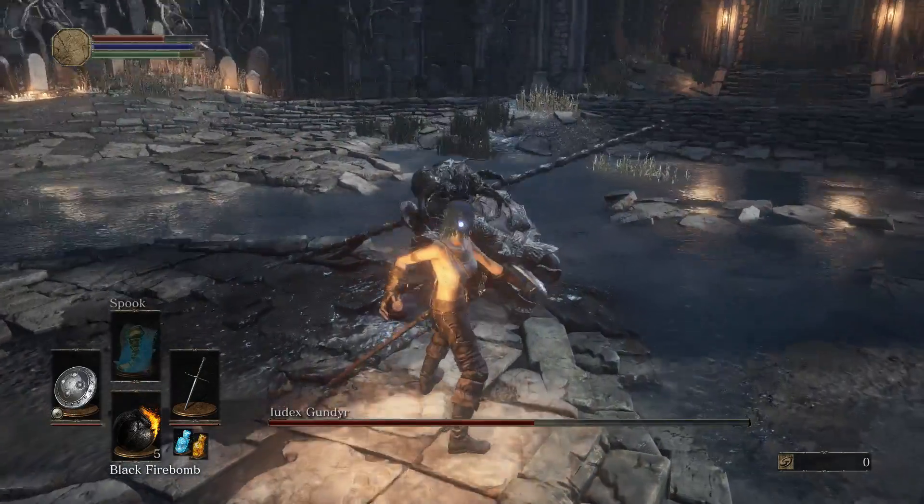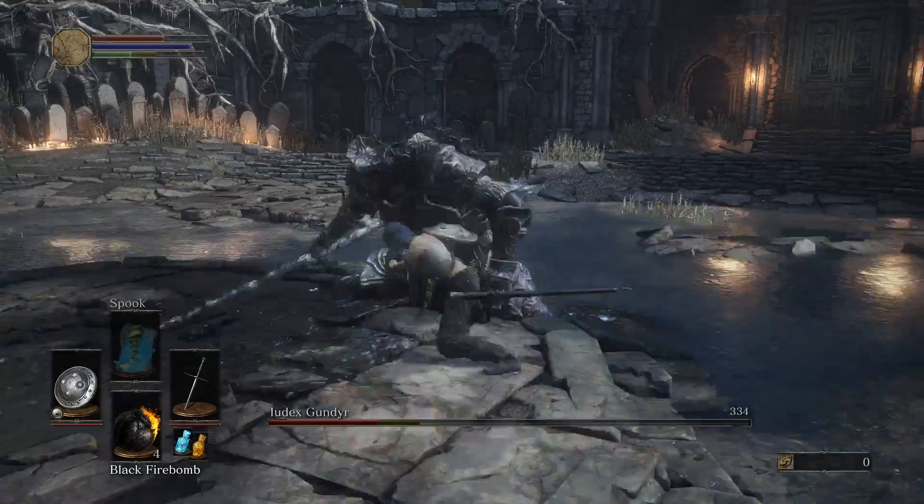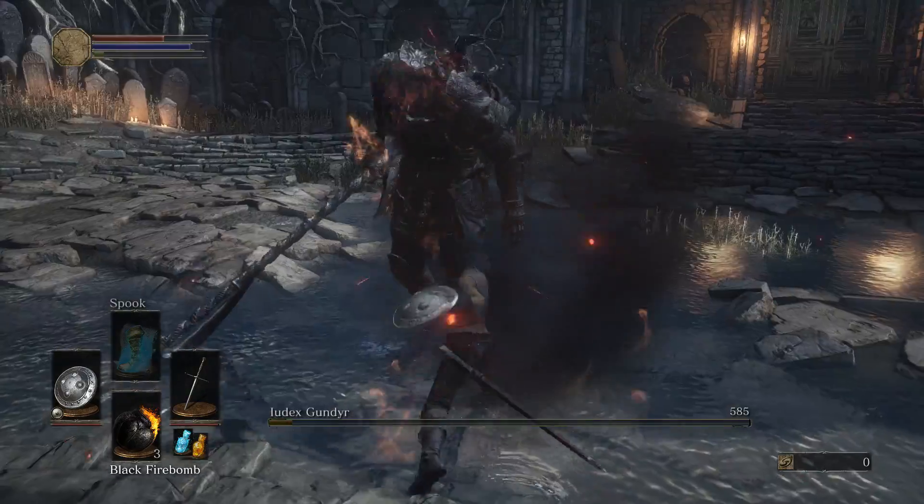Then throw a firebomb and riposte him, and then you want to do an R1, firebomb, riposte, R1 again — and you're done.